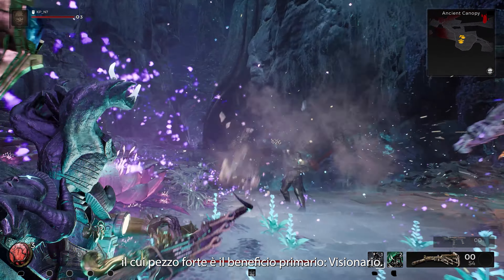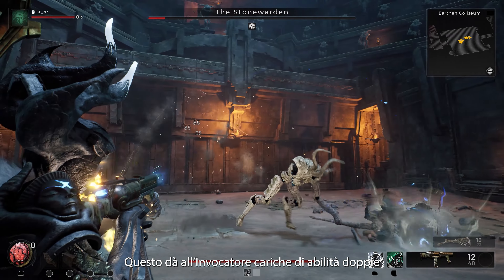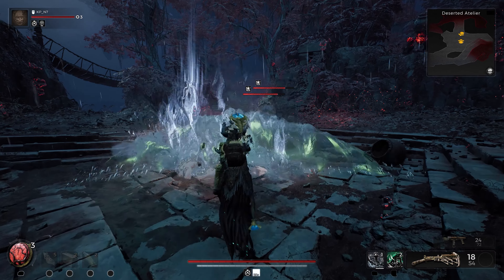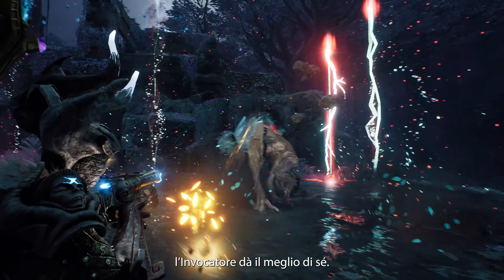The centerpiece being their prime perk, Visionary. This grants the Invoker double skill charges for any equipped archetype and reduces skill cooldowns. And when it comes to skills, the Invoker thrives.